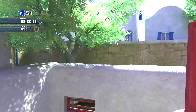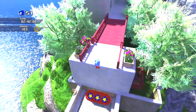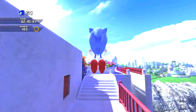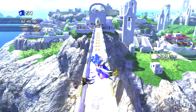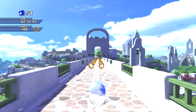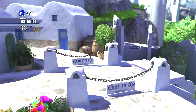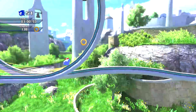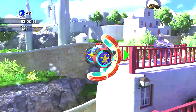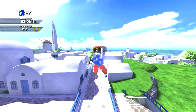Also, this camera looks a bit weird because the camera angle is mostly made for Modern Sonic characters. It doesn't really have that Classic camera, but I'm glad that the Unleashed Project team actually tried to make it work somewhat.